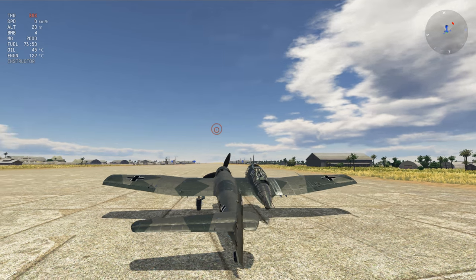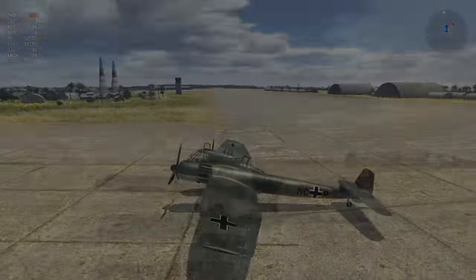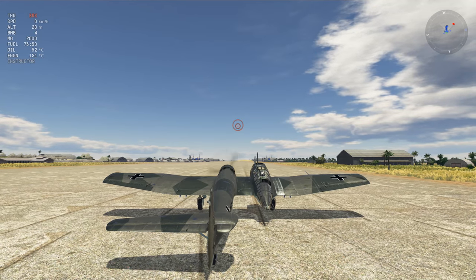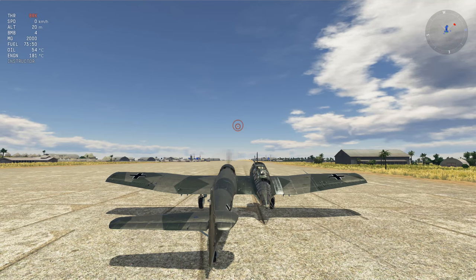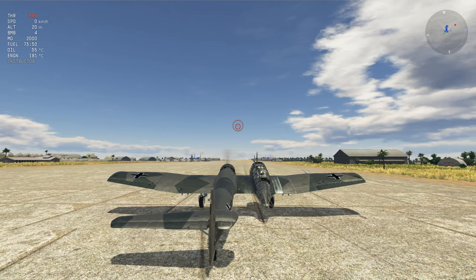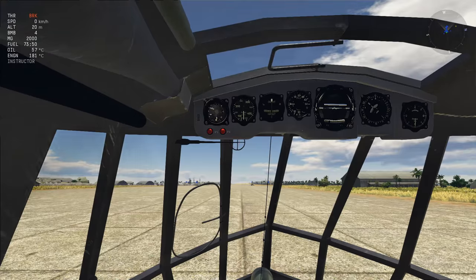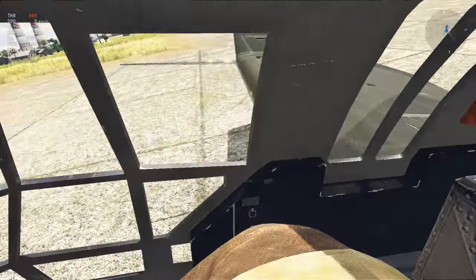What a unique design — look at this. My bad — I forgot to give the creator of this user-made mission and aircraft a shout out. This is by Gracchino — Gracchino underscore UA. Well done, man. Sorry I didn't give you a shout out earlier in the video.